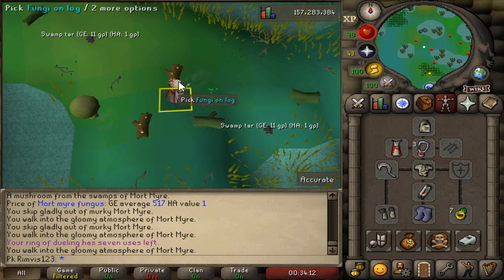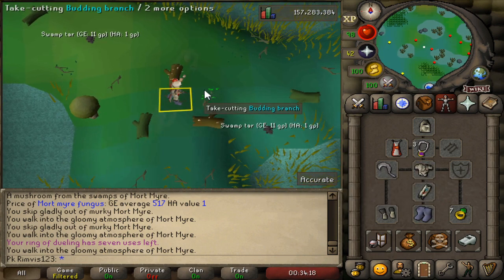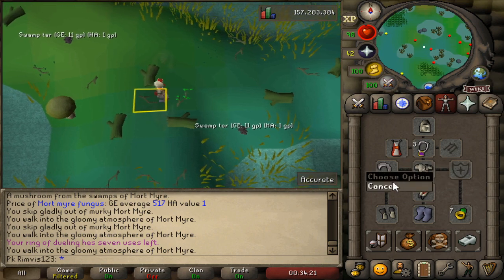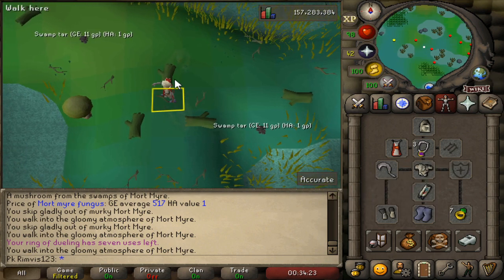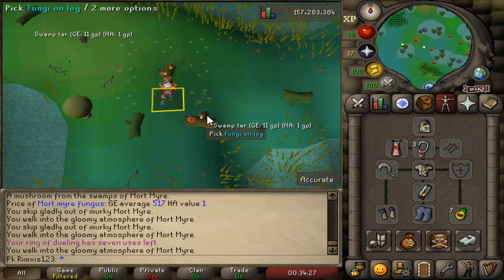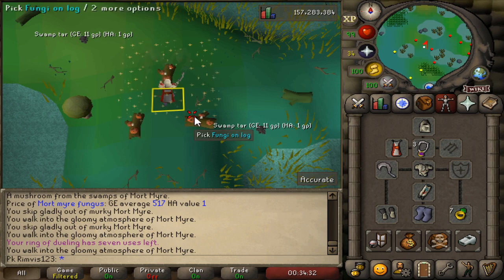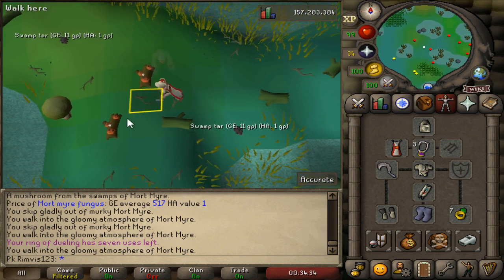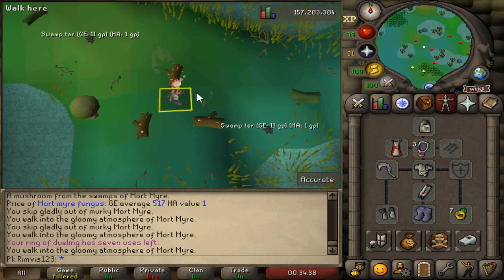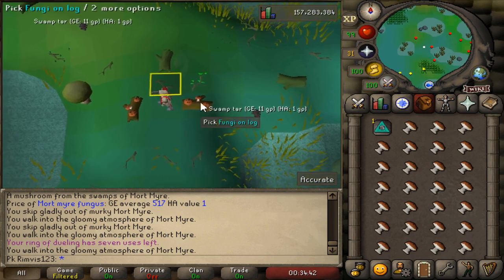Okay, let's continue blooming. We're almost done with the second inventory already. You can see that it doesn't take that much prayer, to be honest. With 50 Prayer, you can just stay here an infinite amount of time — you won't need any prayer potions in my opinion. And we're full.